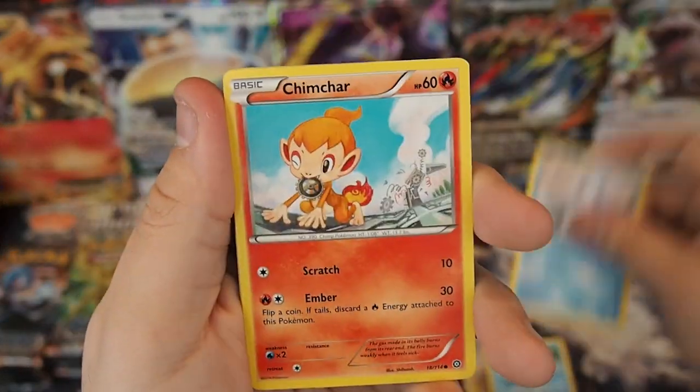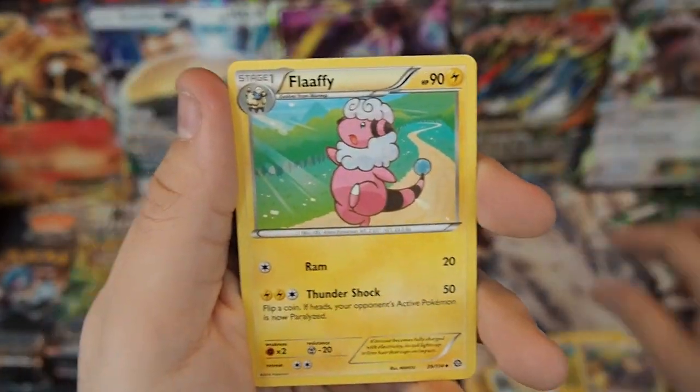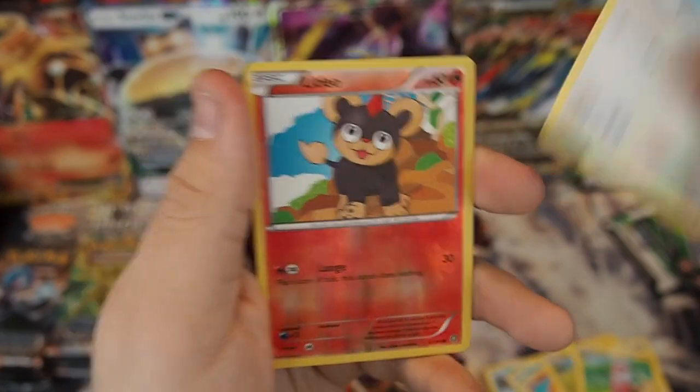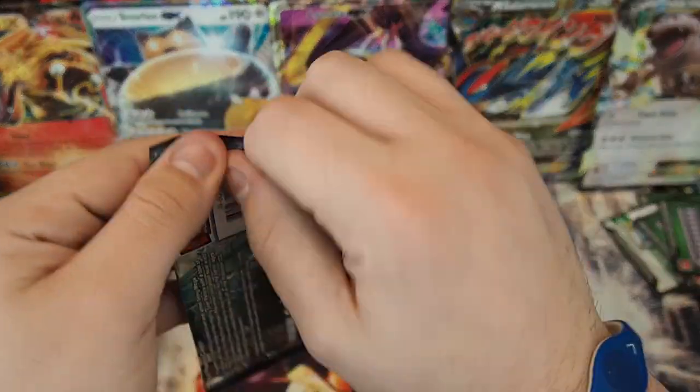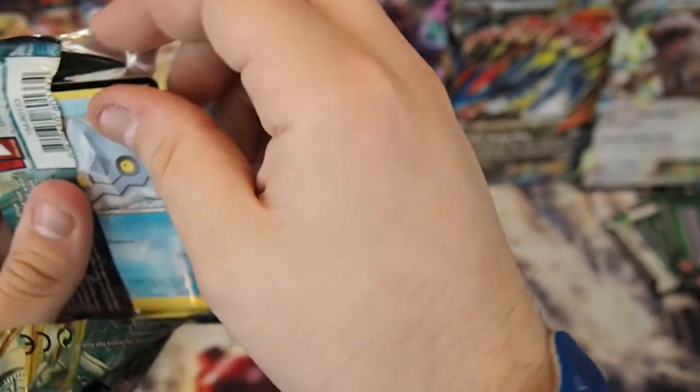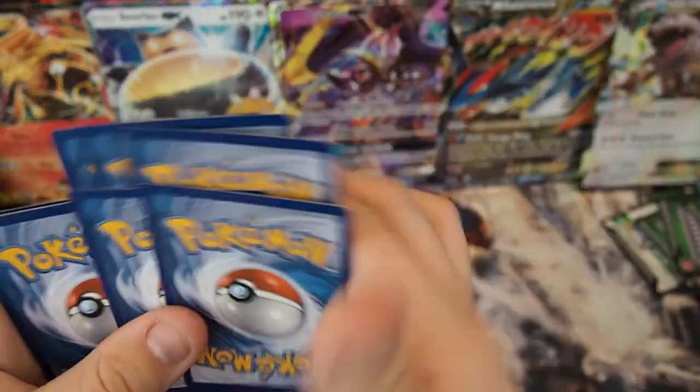Pack seventeen: Clonchler, Bergmite, Chimchar, Yanma, Mareep, Ambipom, Flaffy, Fletchinder, Reverse Holo Litleo, and an Amoonguss non-holo rare. This box is starting out pretty slow — we started off with that big full art at the beginning and then kind of died out.